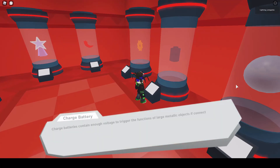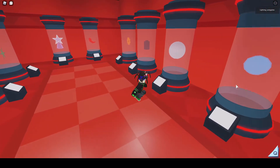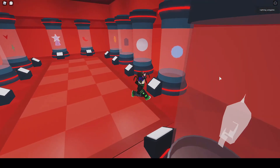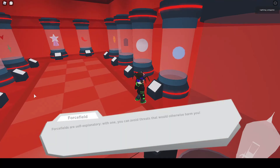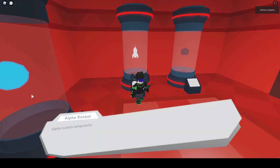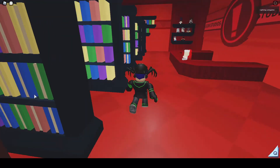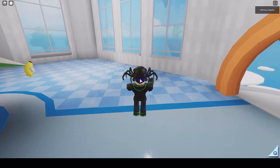The charged battery! Charged batteries contain enough bolts to trigger the functions of large metallic objects they're connected to, but first they need to be charged with a power source. Super marbles are large enough to fit a monkey in them, but not big enough for a person — a prolonged period in a marble might hurt your posture. Force fields are self-explanatory: with one, you can avoid threats that would otherwise harm you. Alpha rocket temporarily transforms you into a rocket — takeoff is immediate, but the moment you grab it you'll start flying upwards. You're not invincible, so don't run into obstacles above. Boost bombs engage a timer when grabbed — when it hits zero, an explosion forces you directly upwards. Also, we can roll and dive. Pressing Q brings up a menu.